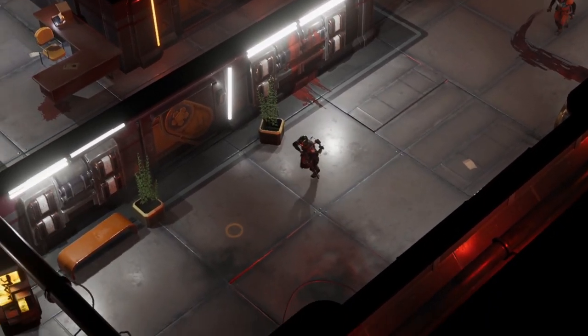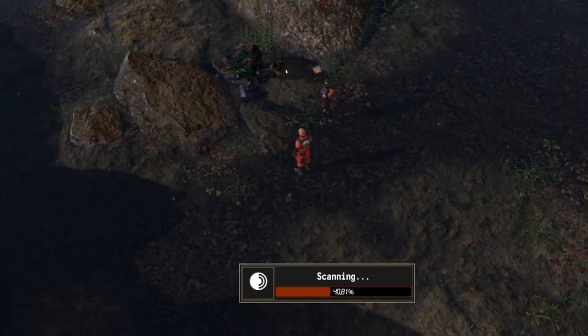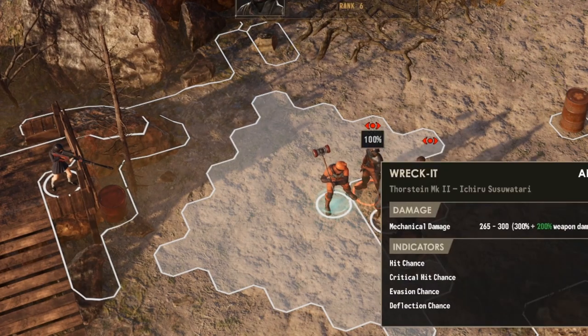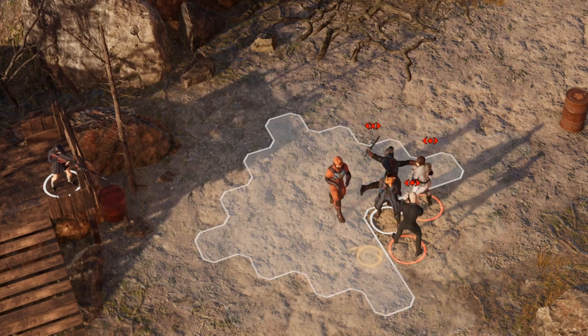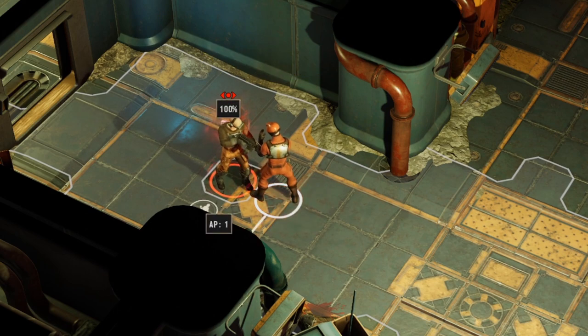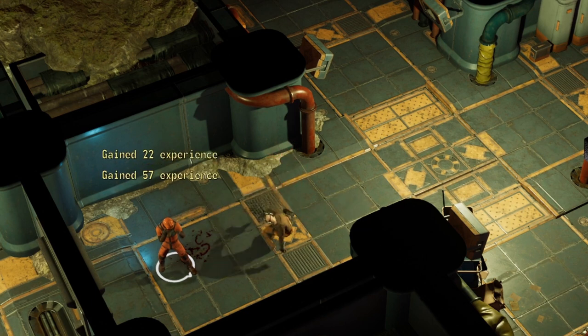Each weapon school now has four combat skills that are really different from each other. Here's just a couple of examples. Break: you deal so much damage to your opponent with a melee weapon that it will fall apart in your own hands — expensive, but how spectacular! Already Dead will be useful in hand-to-hand combat: this is a delayed damage that will take effect in several turns and leave little to no chance for an enemy to survive.